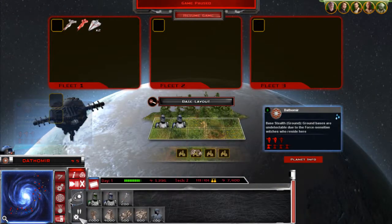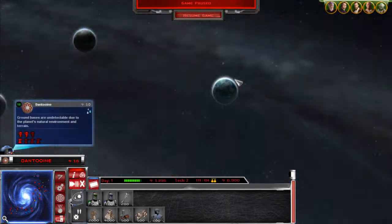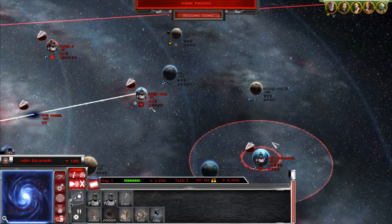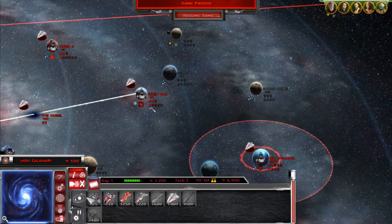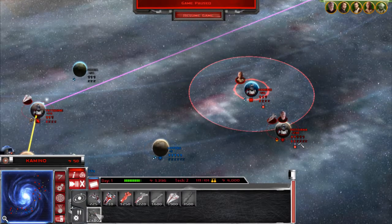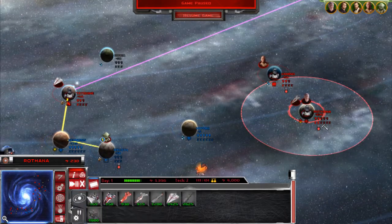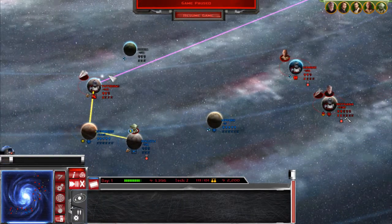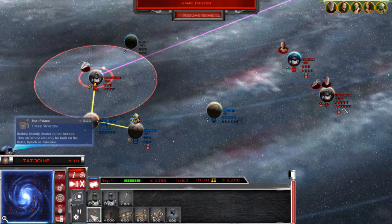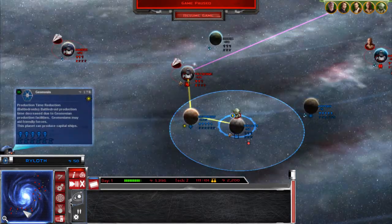I'm doing the Outer Rim, so I don't have a lot of the resource-rich worlds I normally get when I do a larger campaign. I want to build up a lot of these worlds out here, but they're gonna get swarmed soon and I really don't want to waste resources. I might as well get a shield generator going, but we'll save up for that later.